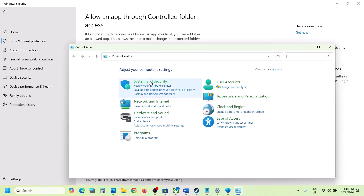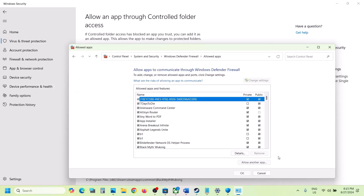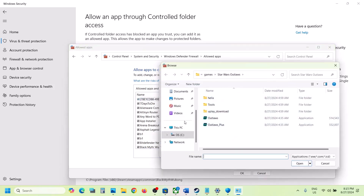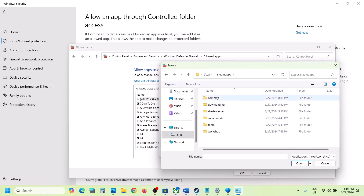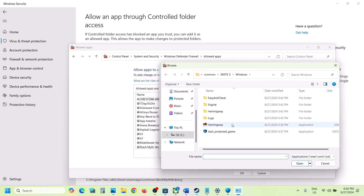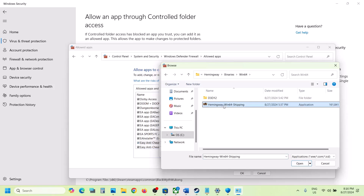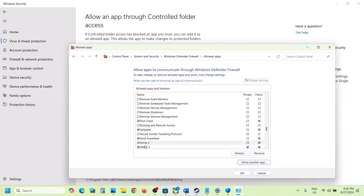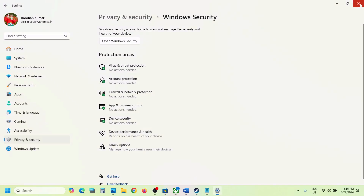Once the game is added, type Control Panel in the Windows search box and go to Control Panel, System and Security, Windows Defender Firewall. Click 'Allow an app or feature through Windows Defender Firewall,' then Change Settings, then Allow Another App. Click Browse, go to the game installation folder, open the game folder, Windows, select the exe file, click Open, and click Add. Repeat this for the second exe file and the Binaries Win64 exe file. Once all are added, click OK and launch the game.